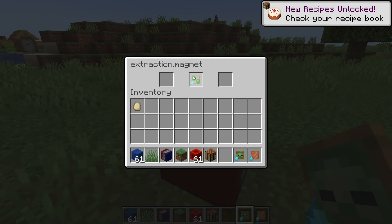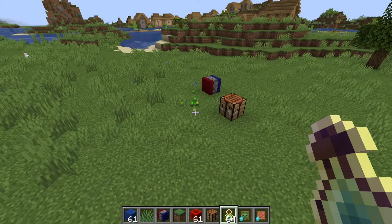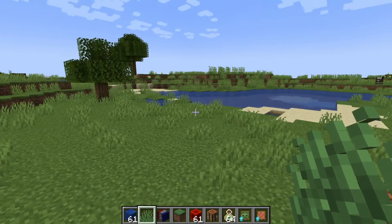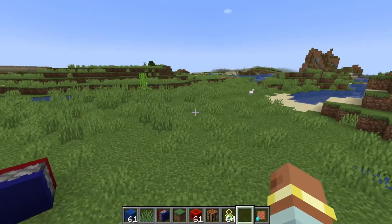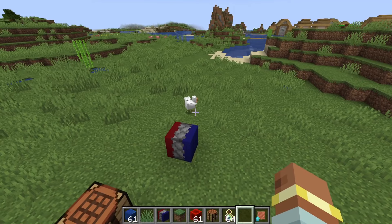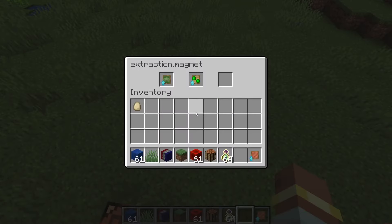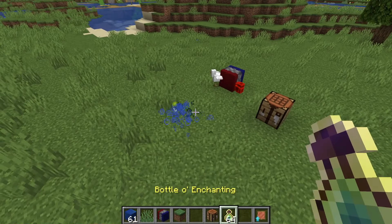Let's throw in the XP magnet upgrade. If we grab some experience bottles and throw them on the floor, you will now see they get pulled towards the magnet. It is a bit buggy, but that's something I'll probably fix if I make a release version. So it's a way you can have XP pulled to a certain location and collect it. If we throw the entity upgrade inside, it will pull entities — you can see that chicken slowly being pulled towards this block. It can be used in a hoglin farm or zombified piglin farm to pull entities to a central point for the player to kill. When all upgrades are in, it will do all three simultaneously — pulling entities, items, and XP towards it.